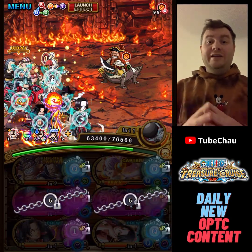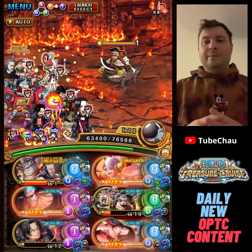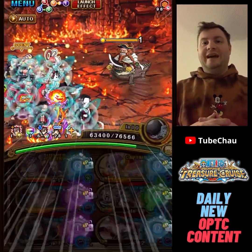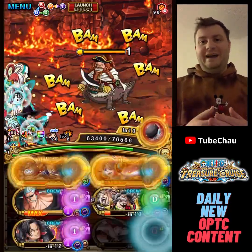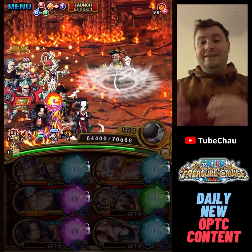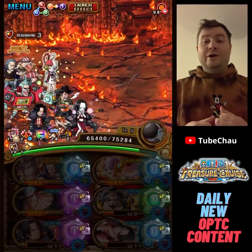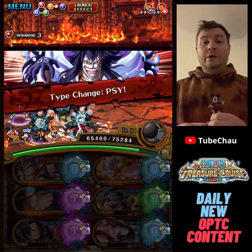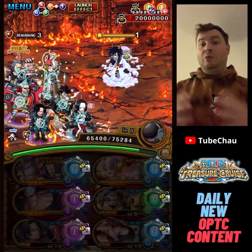We can just keep our nice matching orbs for the entire run. Ace here to remove the bind, and Boa to remove attack down. Using two different units to remove bind and attack down, and still having a breeze with this content — that was basically unthinkable for me not long ago. Usually it's like, okay, we need one unit here because we need so much stuff for stage 5, but nope.